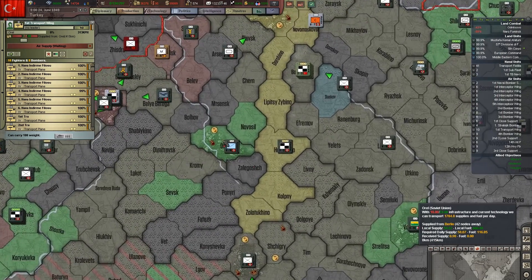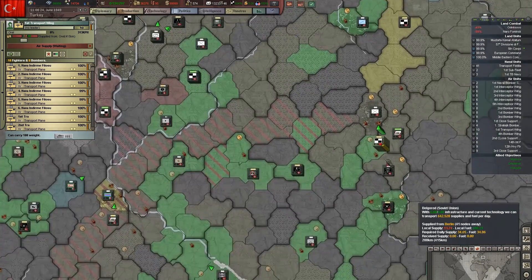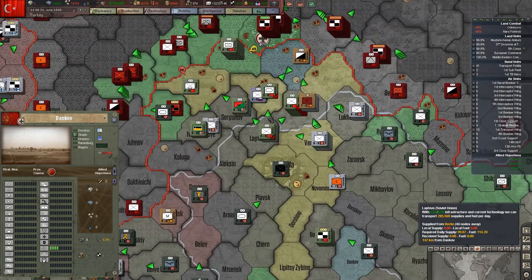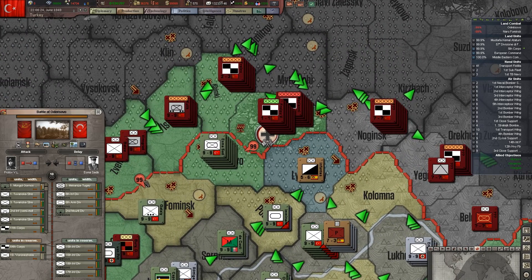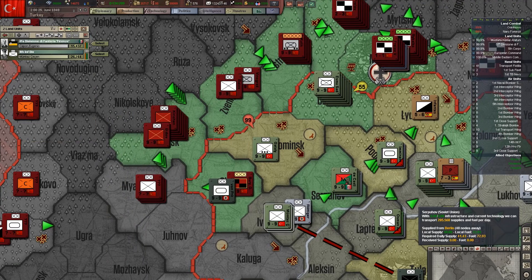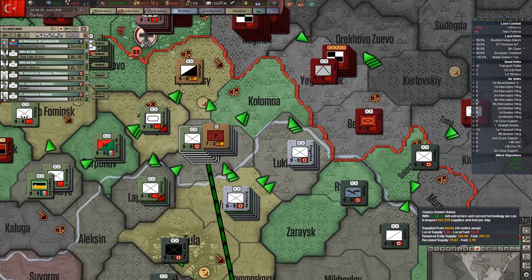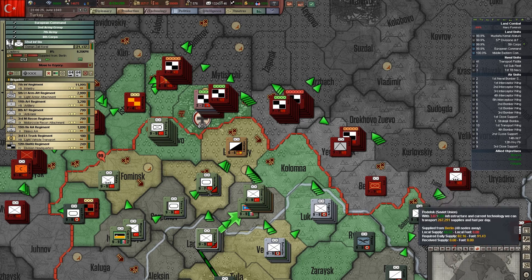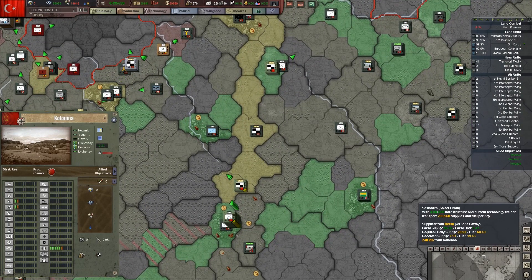Transport wing — they have supplies but no fuel. We're just going to have to wait for it. Move that guy up to reinforce. Alright, we got some supplies. Leave behind an infantry division and everybody else move up.